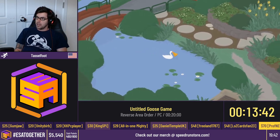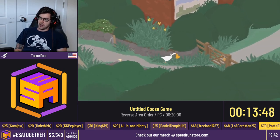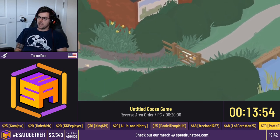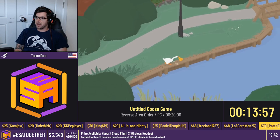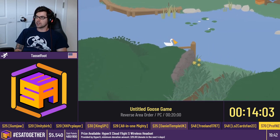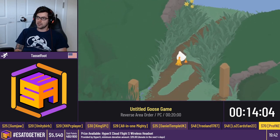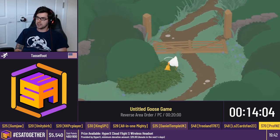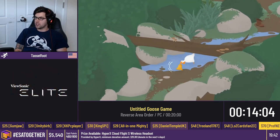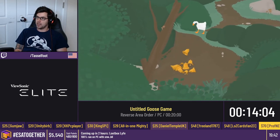That is going to be our run — I hope you guys enjoyed reverse area order! I am very disappointed that none of you are donating — please fix that right away so there can be more ESA in the future. If you've enjoyed Untitled Goose Game, please feel free to give me a follow. If you're interested in running the game, check out the speedrun.com page — there are guides and links to the Discord. We don't honk too much — appropriate levels of honks — but always happy to help new runners out. This silly game is a pretty fun speedrun, full of RNG, full of AI manipulation, and depending on the category, full of lots and lots of glitches.